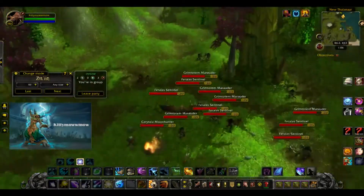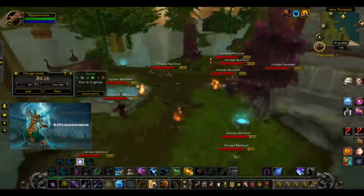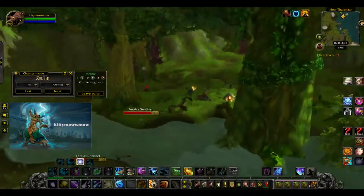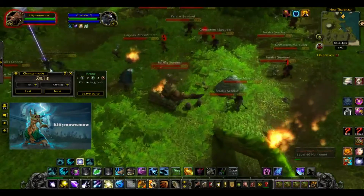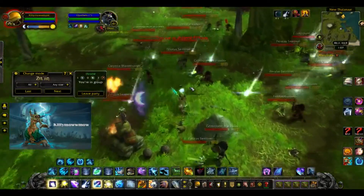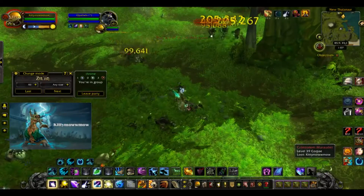I will be server hopping after I kill all these mobs. You can see there's a lot of mobs everywhere, all along here. Someone's already farming them. This place has the most mobs, which results in the most kills per hour, and since this pet is a zone drop, you want to kill as many things as you can in order to obtain this battle pet.